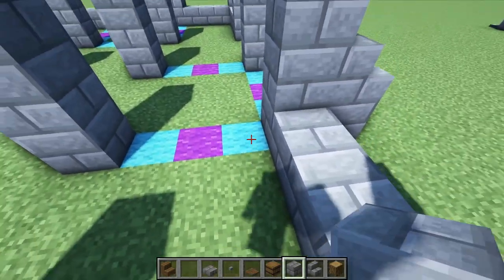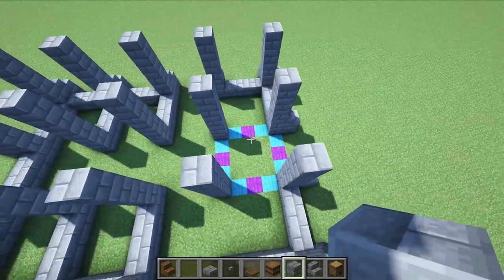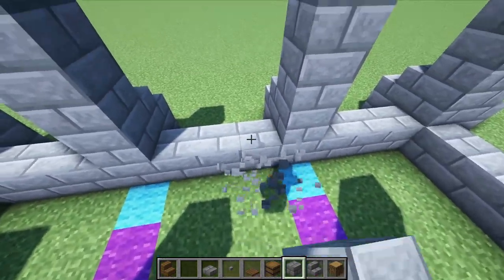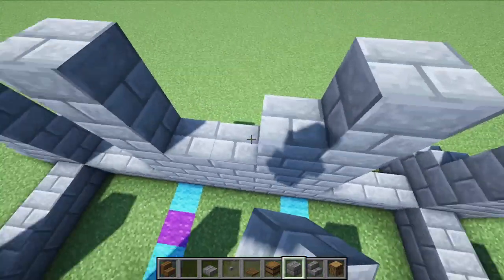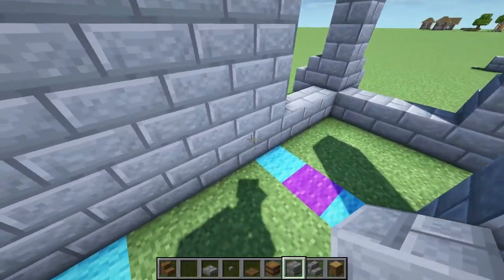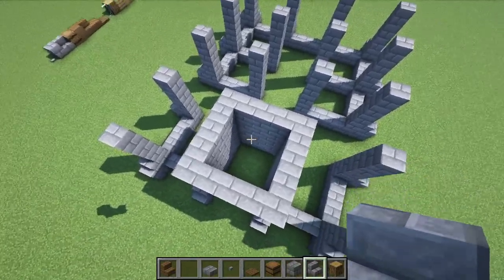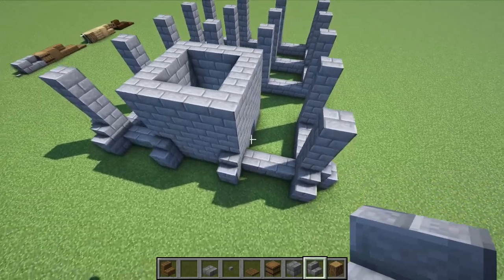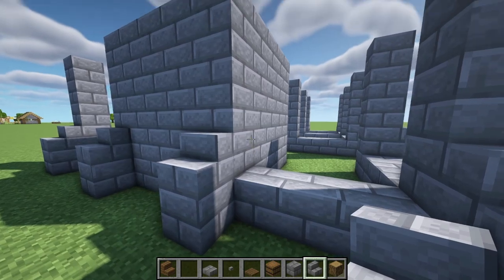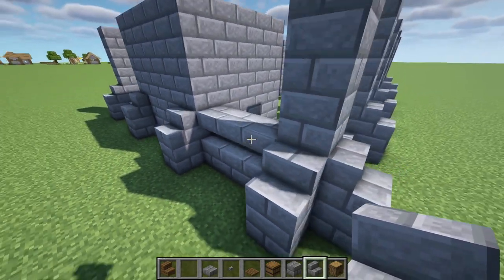This is what it should look like when you have all of those stairs placed. Now what we're going to do is place one stone block on each of those one-by-three lines with the blue and purple wool, basically surrounding this whole thing except for this little square that you see here. We're going to go all around where you see this blue and purple wool and put one block of stone brick on it, and also on the inside as well. While leaving this area open, we're going to come up with our stone brick and basically fill in all of these walls on all sides up to five.